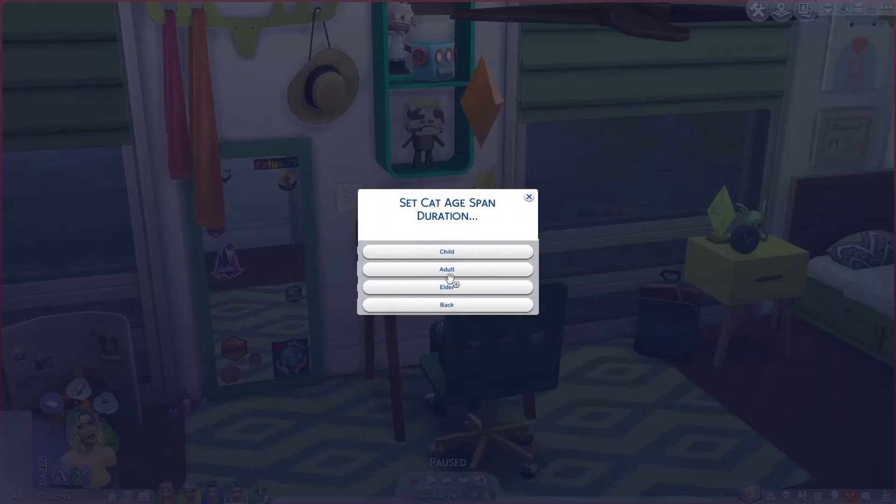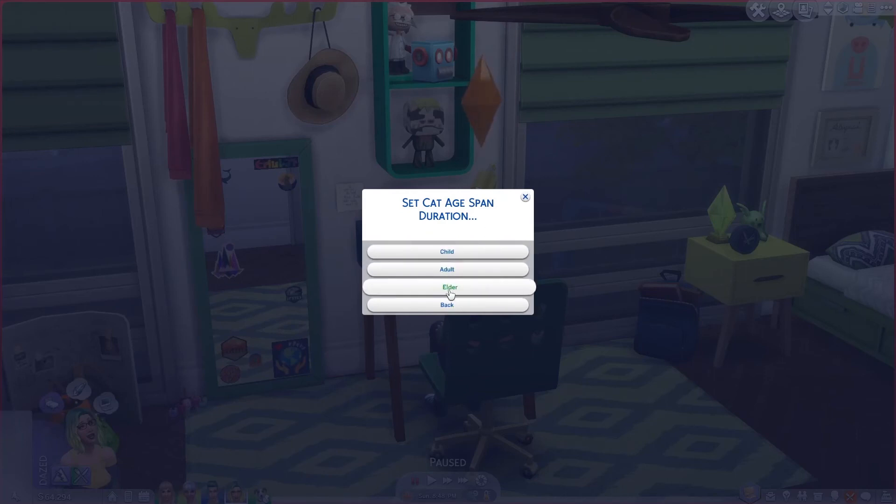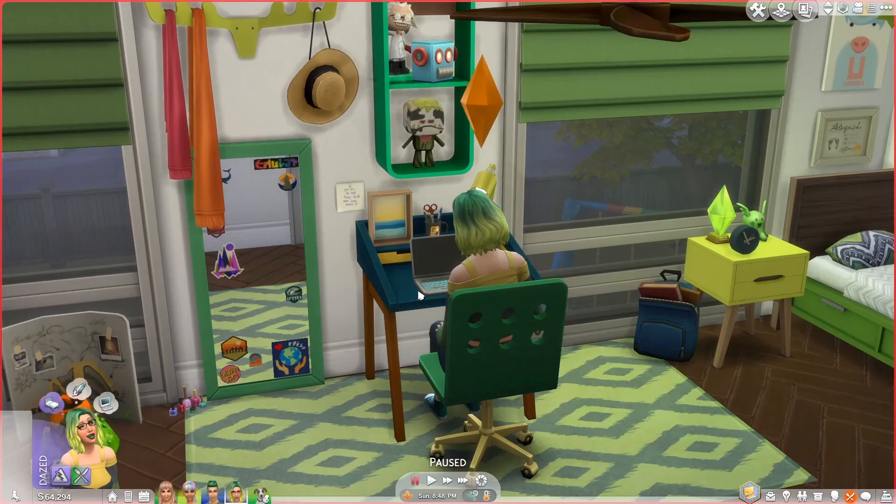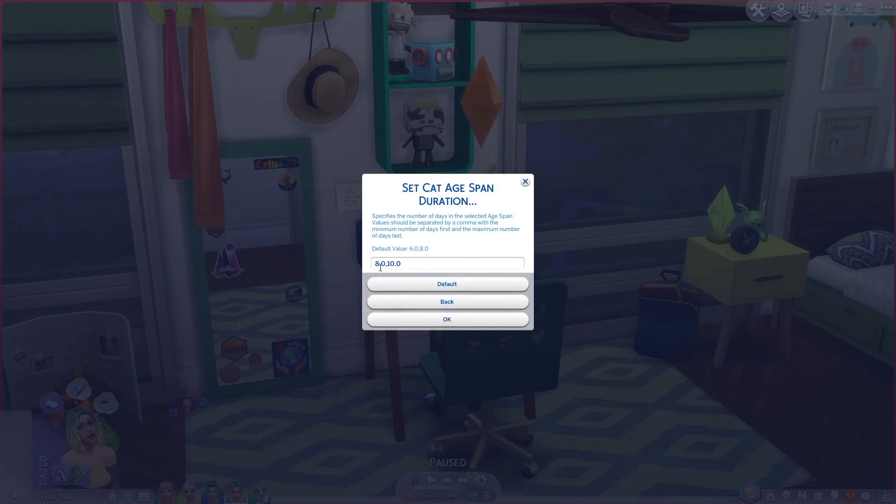Let's look at animals — I'll click on cat. It shows child, adult, and elder — so kitten, adult cat, elder cat. This one works a bit differently from humans; you put in a minimum and maximum value. It says specify the number of days separated by a comma, minimum first and maximum last. For kittens, the default is one to one-and-a-half days — I doubled that up, making it between 30 and 35 days. For elder cats, the default is six to eight days and I made it eight to ten.